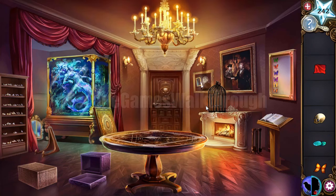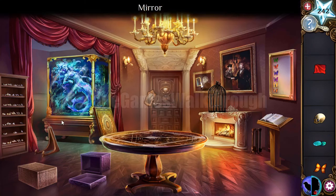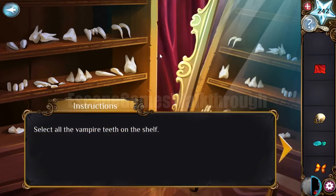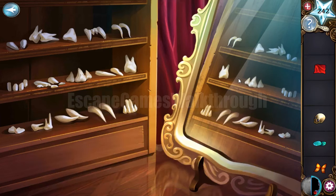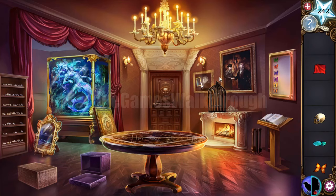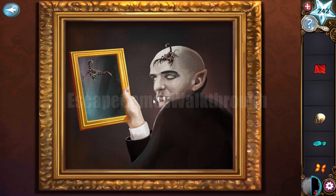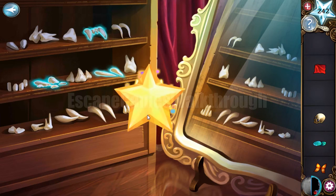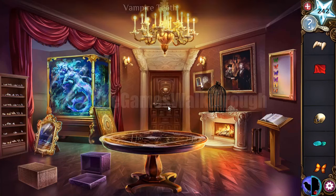We've got the butterfly. Now if we take the mirror and put it here on the stand, we can see that some items don't reflect — they belong to the vampire. We need to mark all of them on this shelf. We have one, two — no reflections — and three. We've got the vampire item.